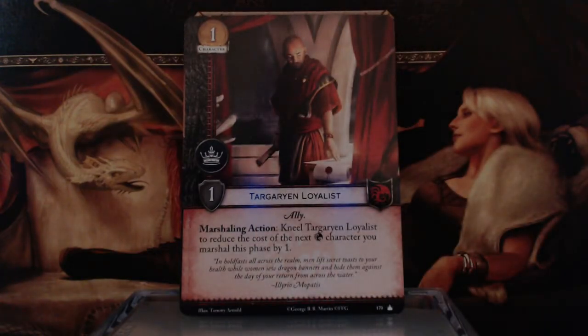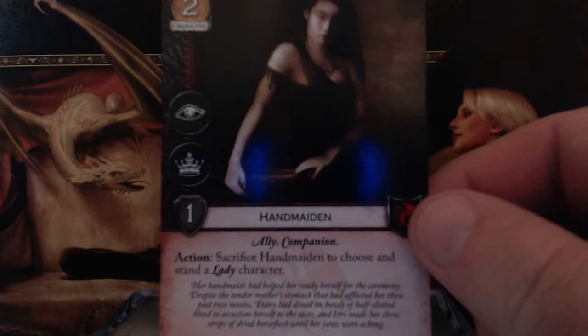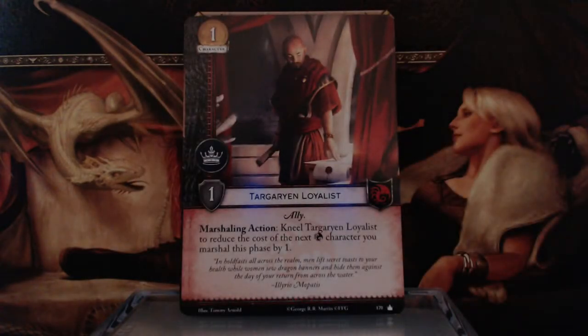I think that's the key to her keyword. When Daenerys Targaryen is standing, each character participating on an opponent's side in a challenge against you gets minus 1 Strength. You kneel Daenerys to defend in a challenge, then sacrifice the Handmaiden to stand Daenerys, and everybody against you is getting minus 1 Strength. Keep in mind she was 5 Strength to begin with.